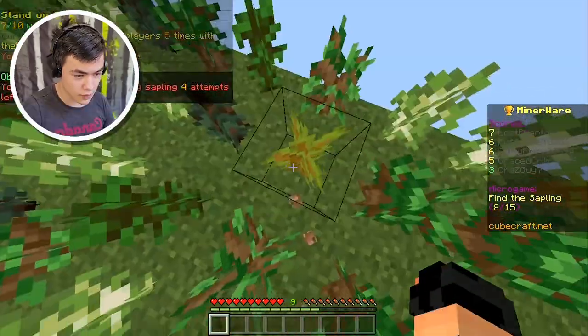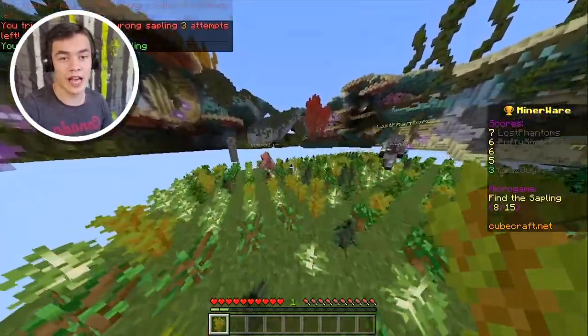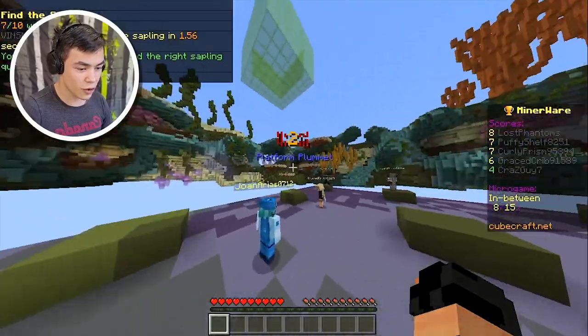What do we gotta find? Acacia — is this Acacia? It keeps changing. There we go. Luckily we got it though. We're not even close to being on the leaderboard — we've only got four points.